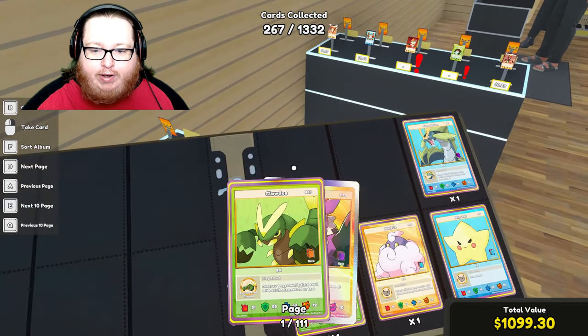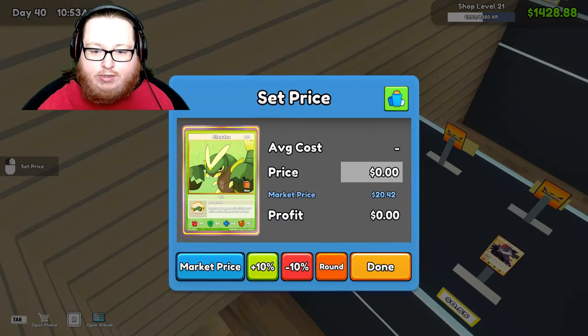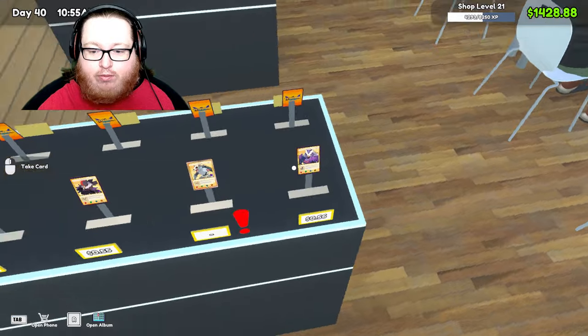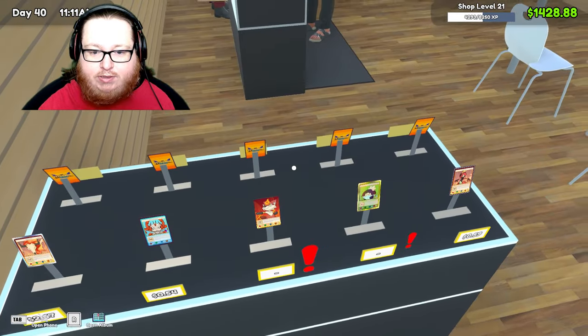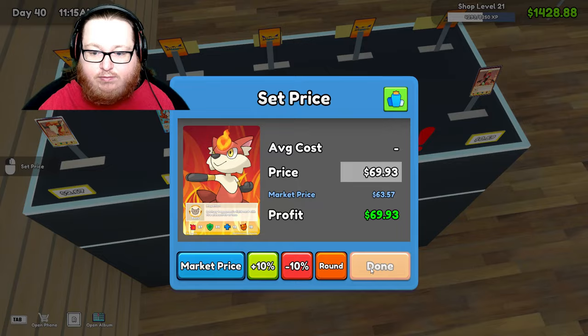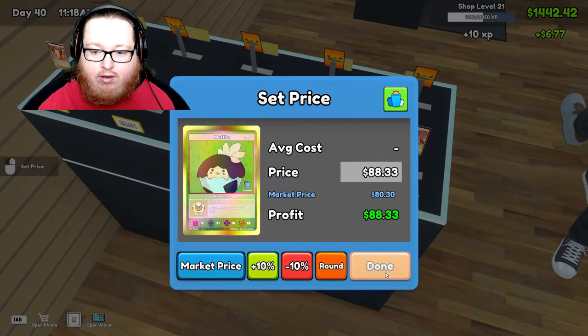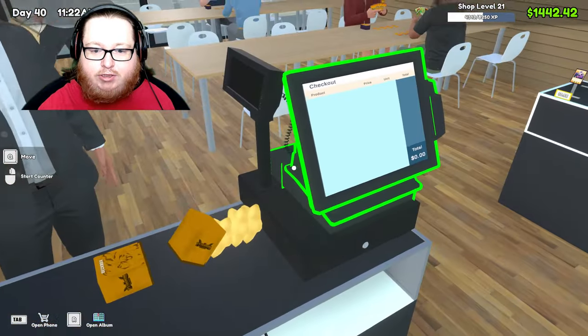I did learn a trick: if you pull out an extra card than what you have room for, it'll reorganize your stuff right away — that's kind of a cool thing. Wait, do I just hit plus 10%? Oh, you can just hit the plus 10%? I've been hitting market price and then plus 10. Oh, that's so much easier.